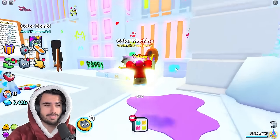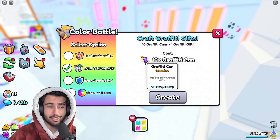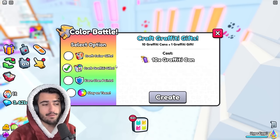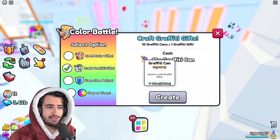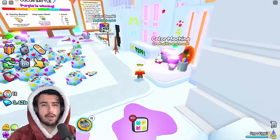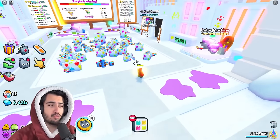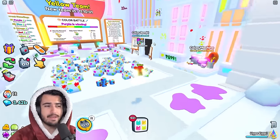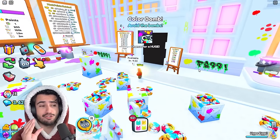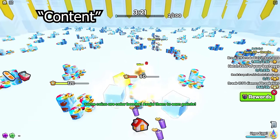Point three: the graffiti cans are also tradable, which is very important. You can actually buy these in the trading plaza — they are very expensive right now since the update just came out, but if you want to open graffiti gifts it might be worth buying cans if they are cheaper than a tenth of the price of the gifts, since it takes ten cans to make one gift. Besides getting cans from the color bomb minigame, you can also get them from breakables in general, so it's good to grind as usual while opening the egg and doing the color bomb minigame whenever you can.